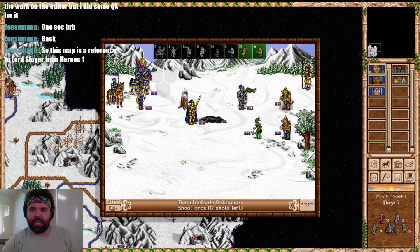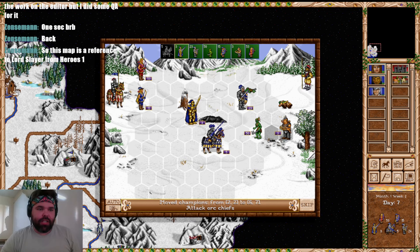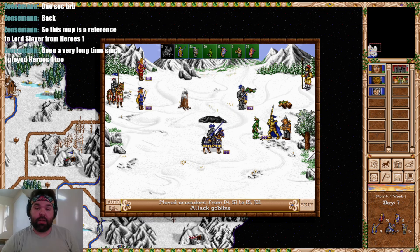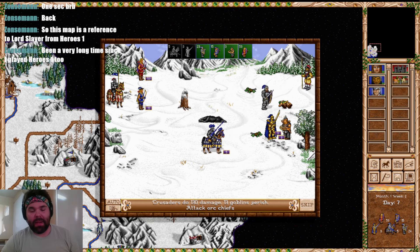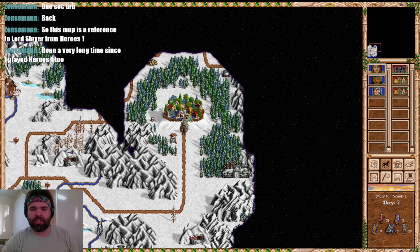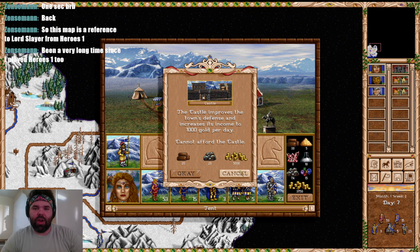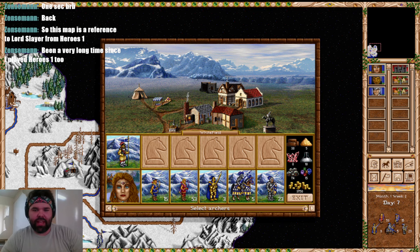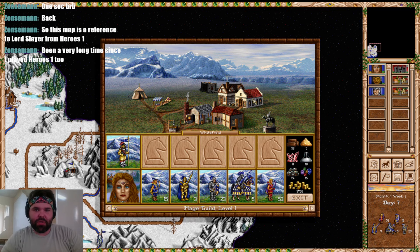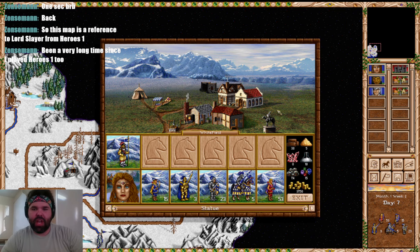Let's attack the Orc Chiefs since they'll go first in the turn order. The Archers should be able to take out 10 of these Orcs — no problem. It's been a very long time since I played Heroes 1, the original game. Heroes 1 Pathfinding is so good — given all this snow we're going to take Pathfinding and be so grateful for it. Heroes 1 is the original and I want to give it homage, but it's very difficult to go back and play it now.